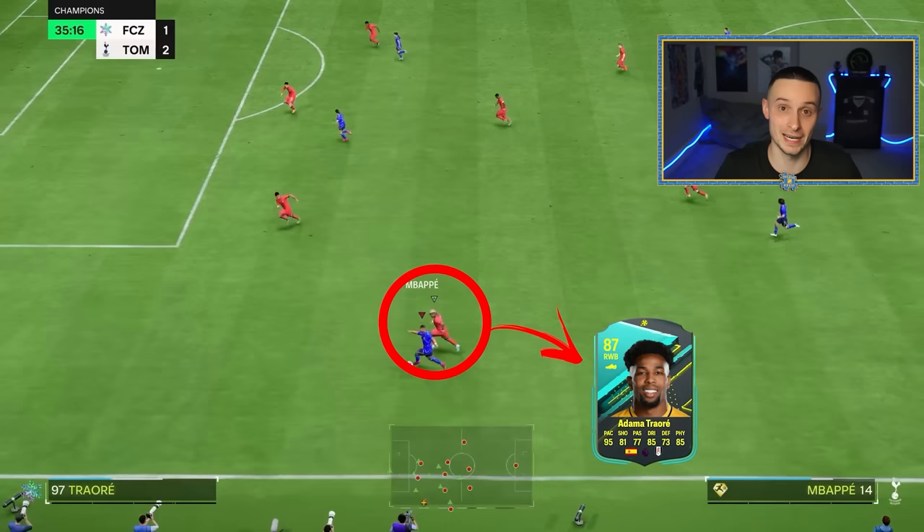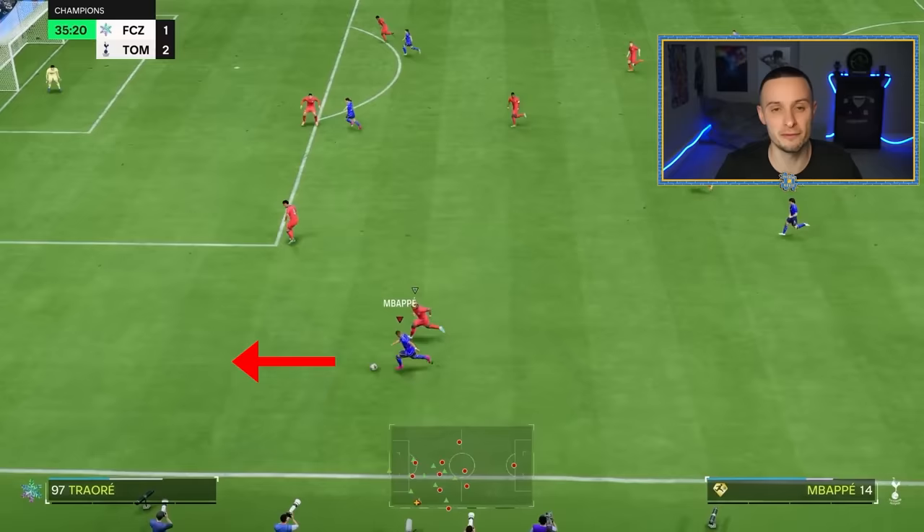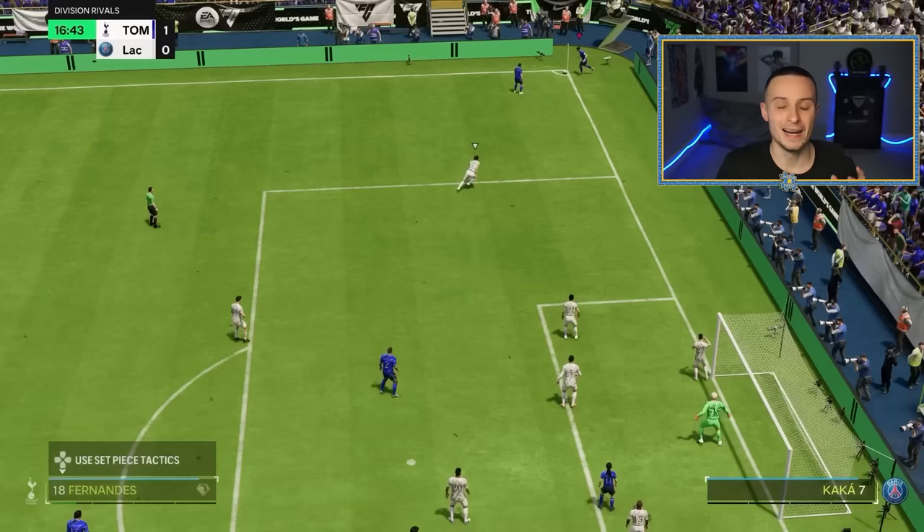Here with Mbappe on the left — five star skiller — Adama Traore is catching up, which is concerning. Because of where I'm facing, I ball roll by going 9 to 6 on the right stick, pushing it away from Adama. Then I perform the scoop turn and rotate my left stick from 6 to 12, which makes him scoop turn upwards — exactly where I wanted to go — and it sells Adama a dummy.